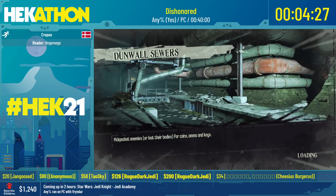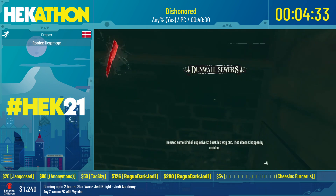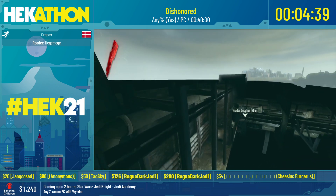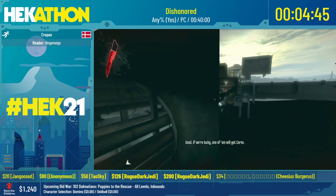You'll probably see me do it a couple times throughout the run, but you can do these little vaults over objects which give you a tiny speed boost - ever so slightly faster than just running in a straight line. So I might take a slightly off-path sometimes just to get those ever so slightly tiny vaults, like right here for example.